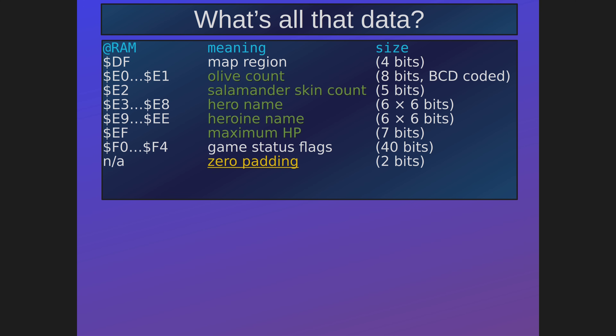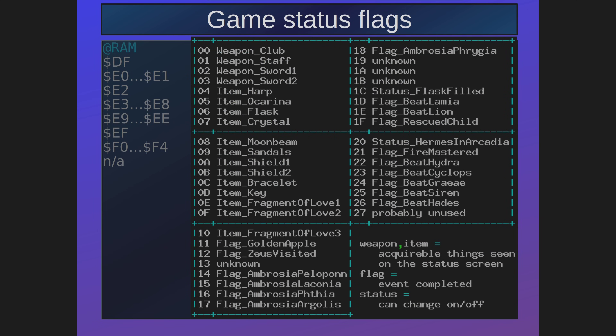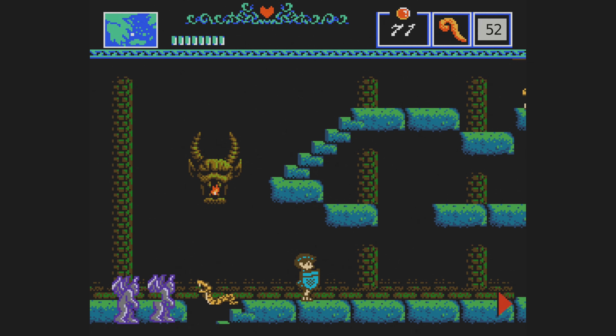There is not much to be said about the zero padding — the game only puts the number zero there, and you can put any value between zero and three; the game doesn't care and it doesn't affect gameplay in any way. Then the game status flags — there are 40 flags in total, although 5 of those bits are unused. The password may include any combination of these flags and the game does not validate them. For example, it is possible to have all items but still indicate that you never visited certain areas. Or your password may indicate that you have already beaten Haides — here is what happens if you enter Haides's temple and Haides has already been beaten.